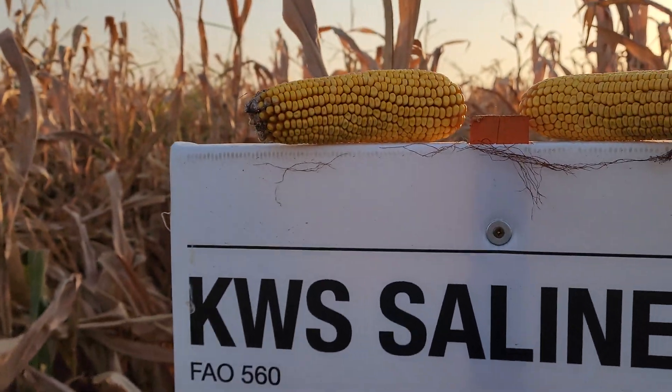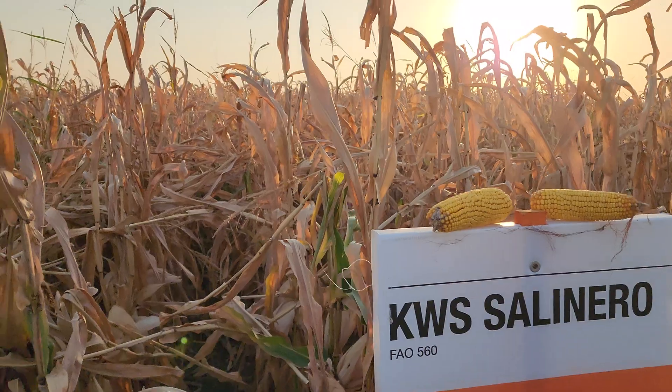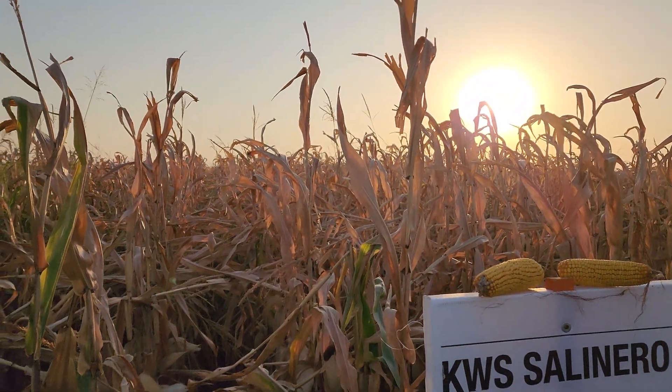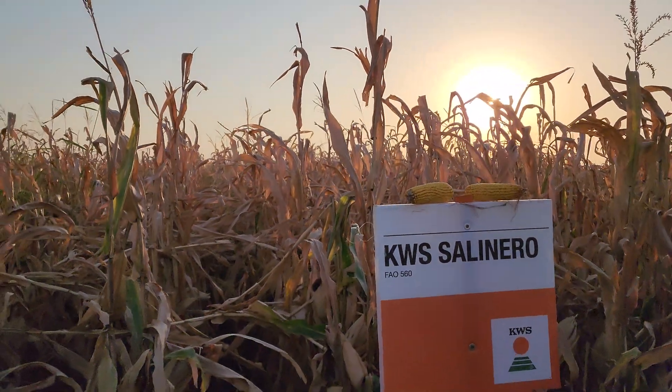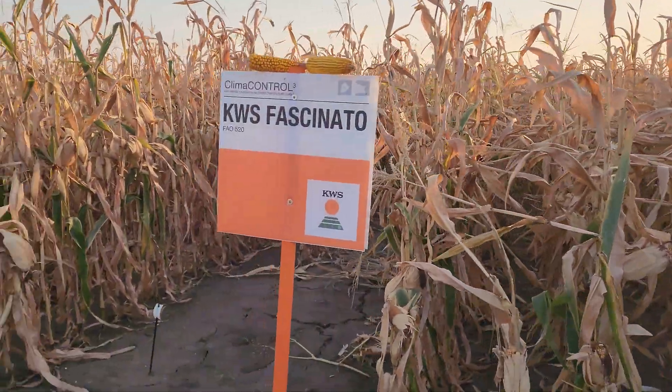Salinero, FAO 560 group — probably not so promising. Very nicely pollinated, you can see up to the top, but the size of the ear is not big. Lodging happened here but it's not a problem for this hybrid — it's a problem of the environment.